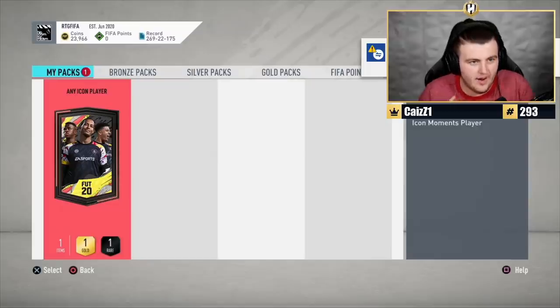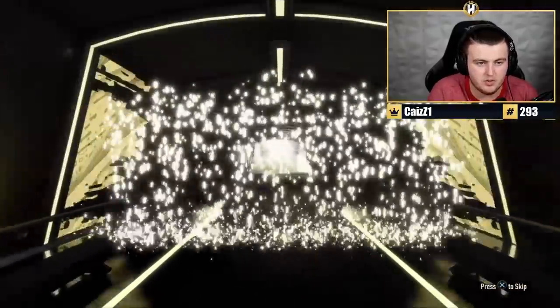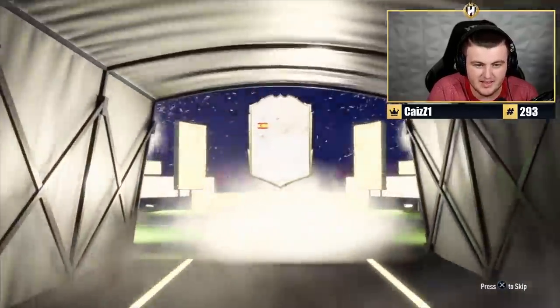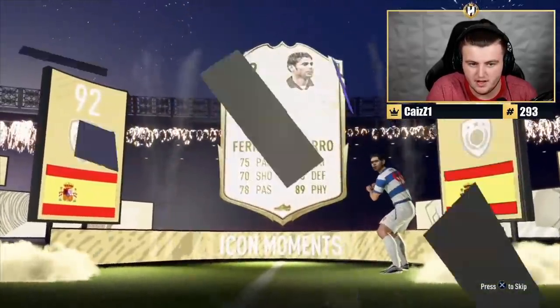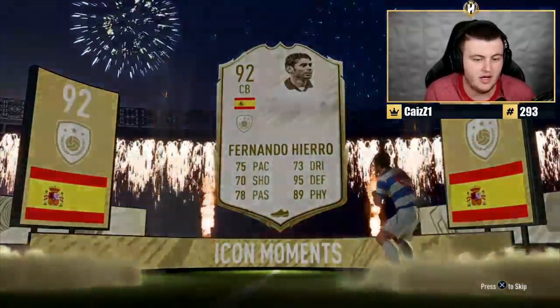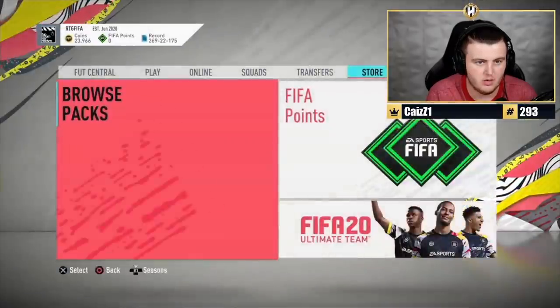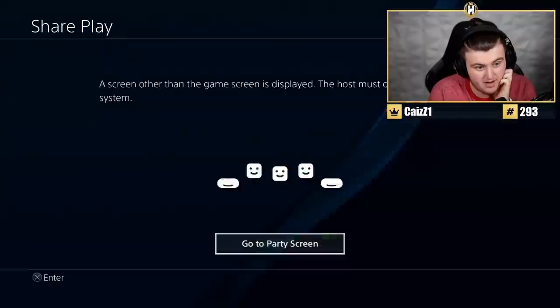We've got RTG FIFA's Any Icon Pack now. Are we going to get a huge prime or a moments? We've had one huge one in Matthaus so far. Moments — that is a moments card! Moments Hierro. That's actually not terrible, to be fair. I think with a shadow or an anchor, that could turn into a really, really good defensive card. Let's store him in the club — I'd probably play him.